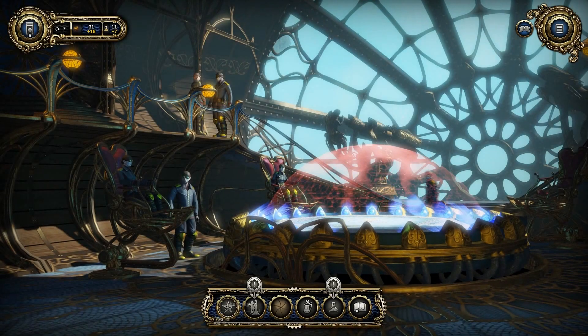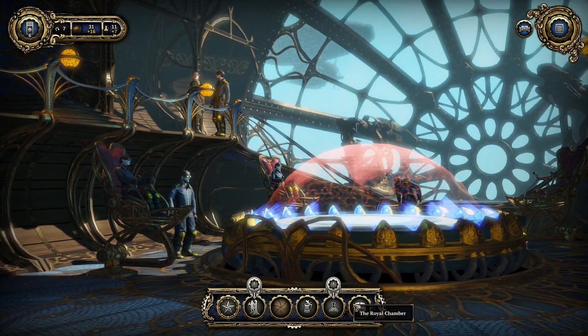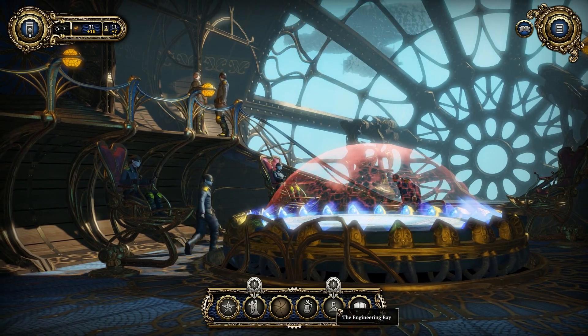On the command deck of the Raven, you will — just as in StarCraft 2 — be able to visit various areas of interest, starting with engineering.